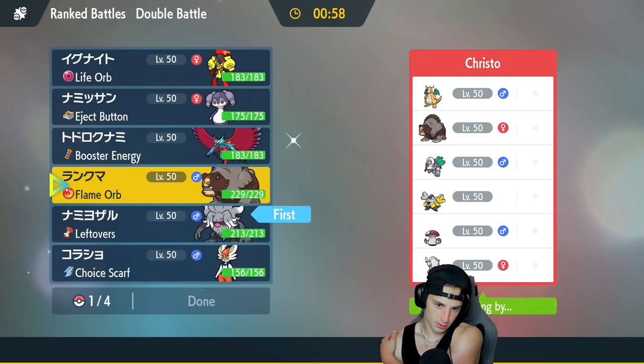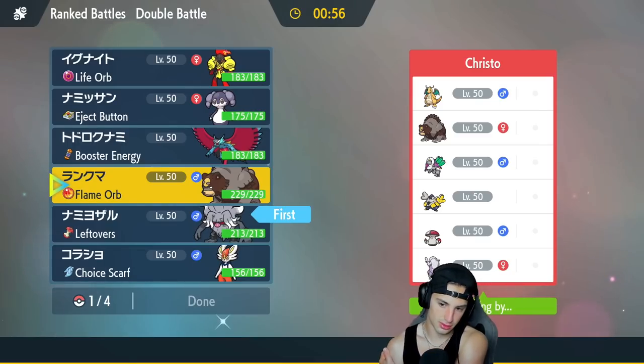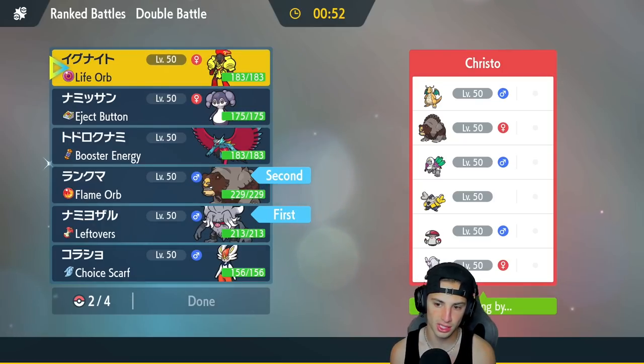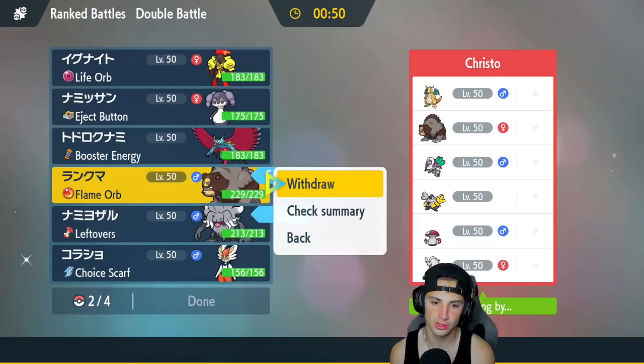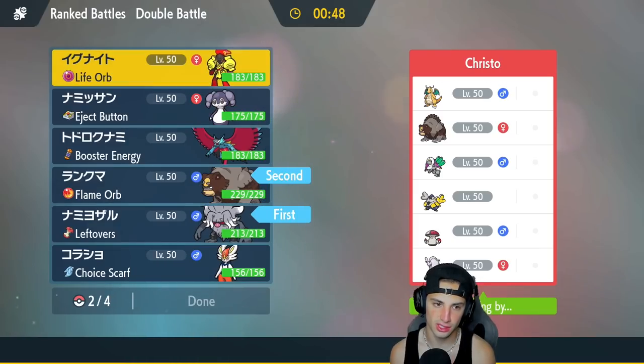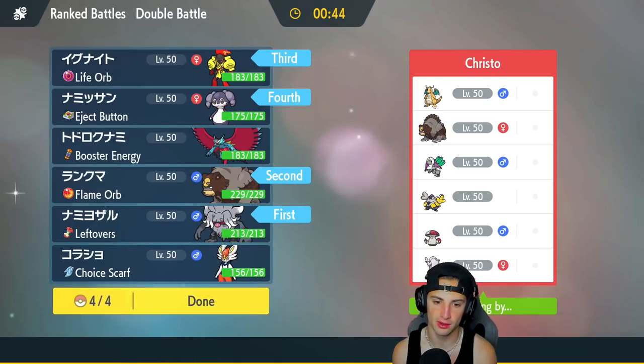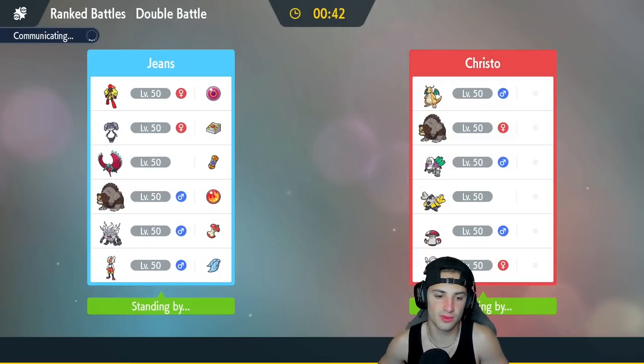I'm going to bring my Ursaluna — it definitely seems like the play. We'll bring Armarouge in the back end. Maybe we just won't even bring Cinderace here — I really want to bring Cinderace but this just seems like a full-blown trick room battle. So we'll go trick room versus trick room and try to get things started hot here in match number one, and try to get Cinderace out there in match number two.